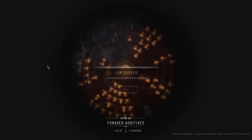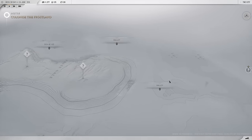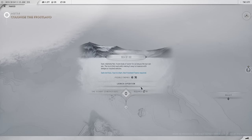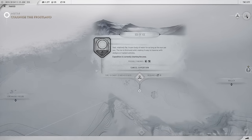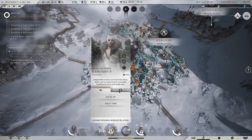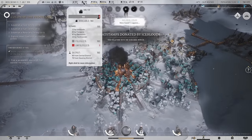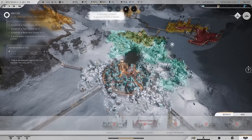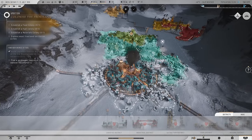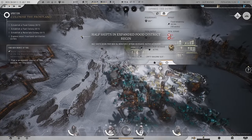Fantastic. These guys have finished over here so we'll leave those resources. That's pointing us to the sea of ice — let's get over there ASAP, it's going to be 23 weeks. Promise kept to the icebloods. I'm going to request funds from them — that's going to give us some more heat stamps so we can start building because we are in a bit of a deficit on housing.